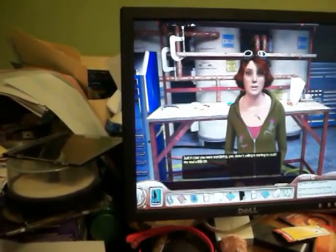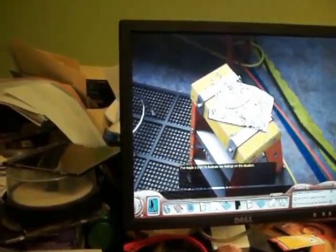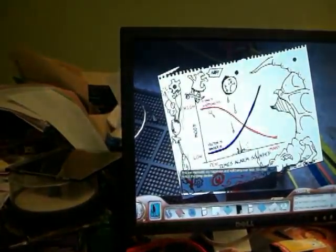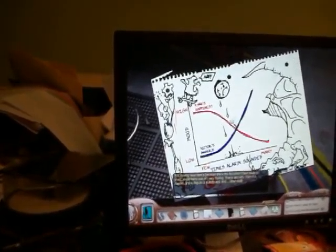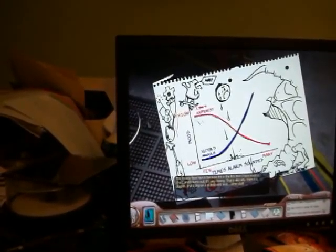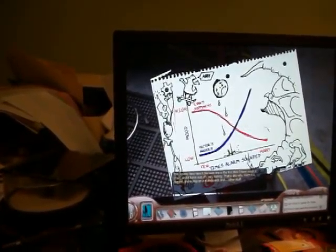Just in case you were wondering, yes, Victor's yelling is starting to crush my soul a little bit. I've made a chart to illustrate my feelings on the situation. This line represents my happiness and well-being over time — you may notice the steep decline. This frowny face is because this is the first time I've made a chart, and it turns out it's very boring. That is also why there is a dragon and a dog on the skateboard.